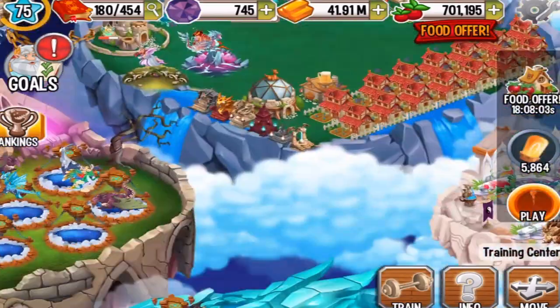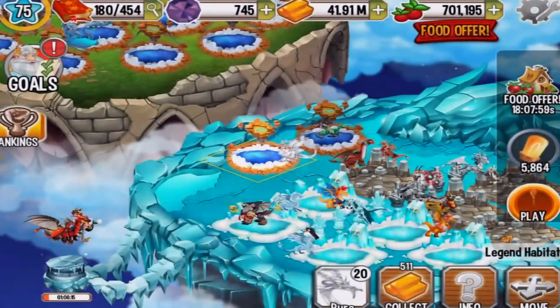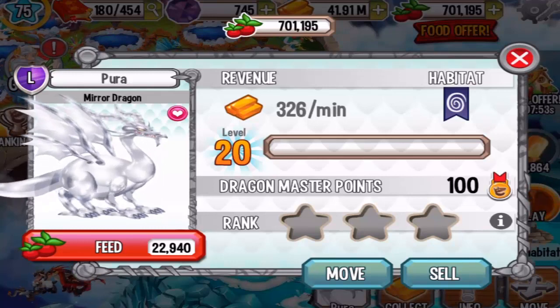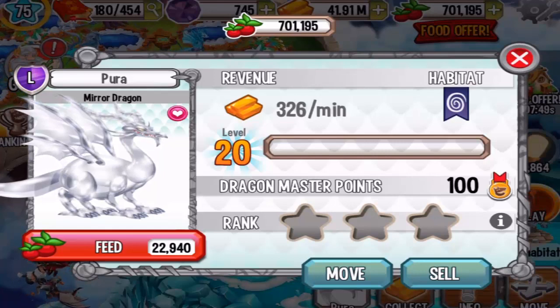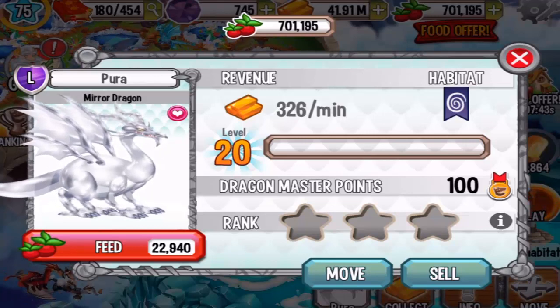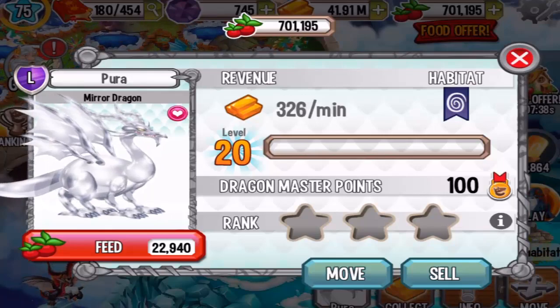Alright guys, this was the mirror dragon — that's how you get any other legendary dragons, by breeding hybrid pure dragons. It doesn't matter what type of pure dragons you breed; this is the only way you can get legendaries nowadays. Have a nice day and have fun in Dragon City!